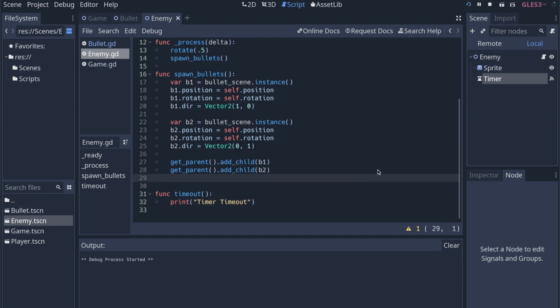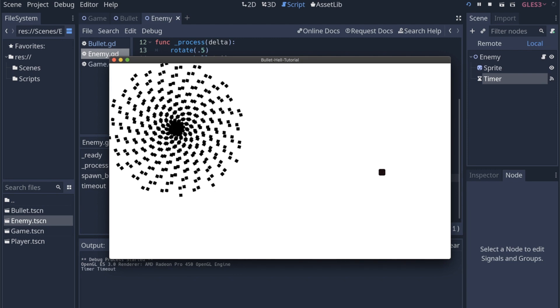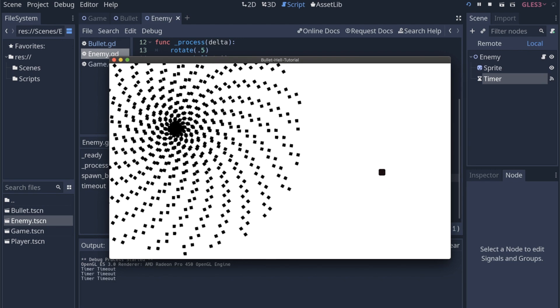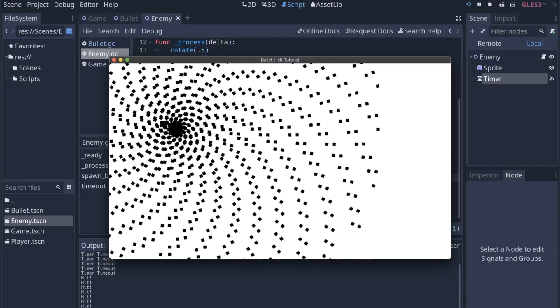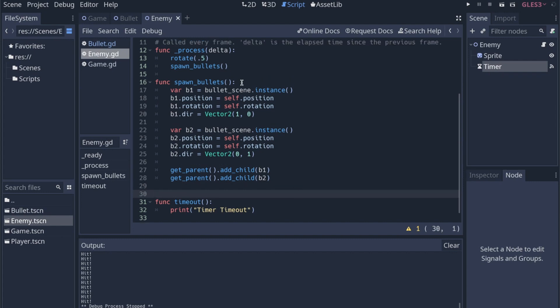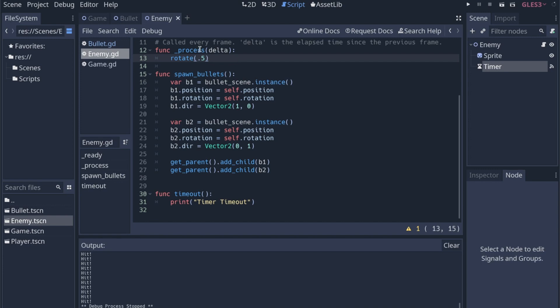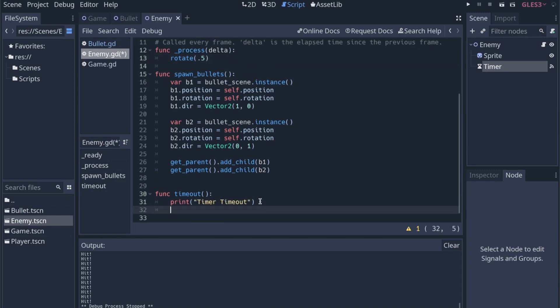We'll run this and hopefully every two seconds we'll see 'timer timeout' come across — which we do. I don't know if you can see it in the video, but it's at the bottom left in the output terminal window. So every two seconds it's saying 'timer timeout.' That's perfect, that's exactly what we want. Now that we have the timer, we can take spawn_bullets out of our process function and just plug it into our timeout function.